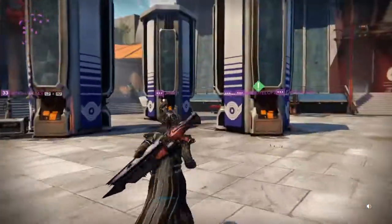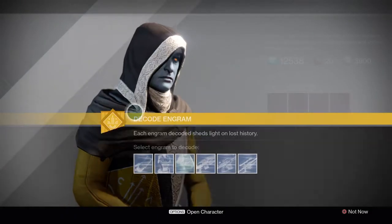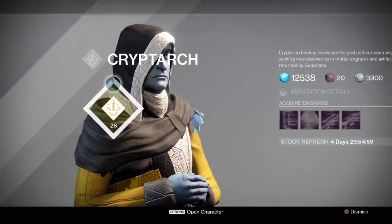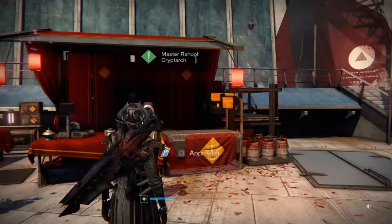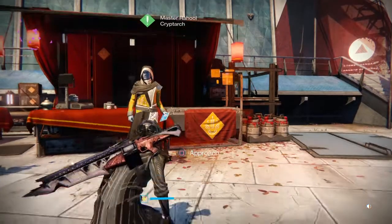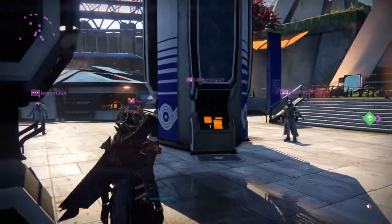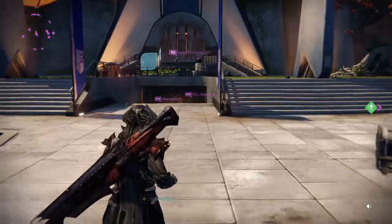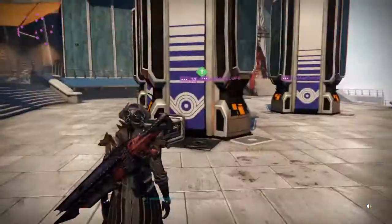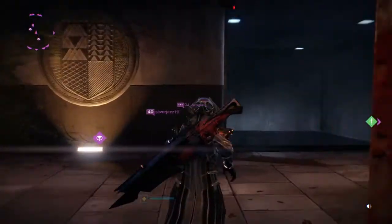You want to go and edge the Cryptarch. This is called edging — it's when you get the Cryptarch nearly ranked up but not quite. When the update drops, give him one engram and then you get a package. You can get some of the new shaders and emblems from him, and some new engrams as well.